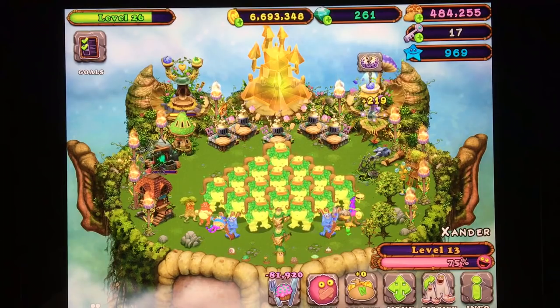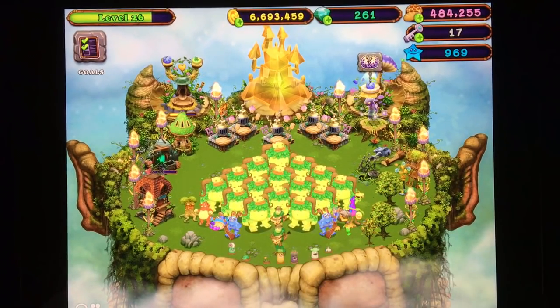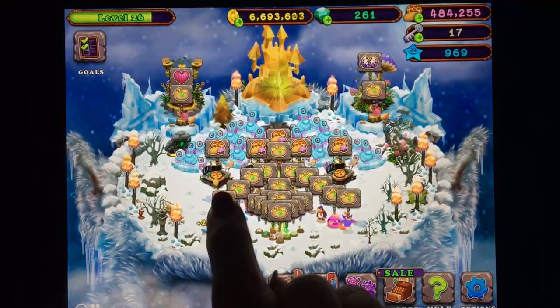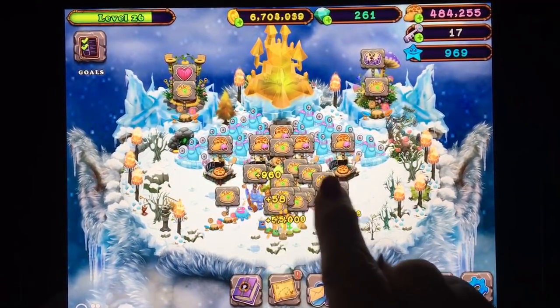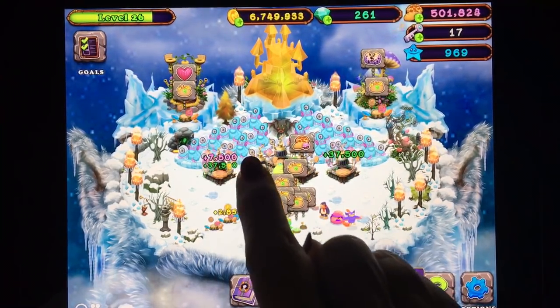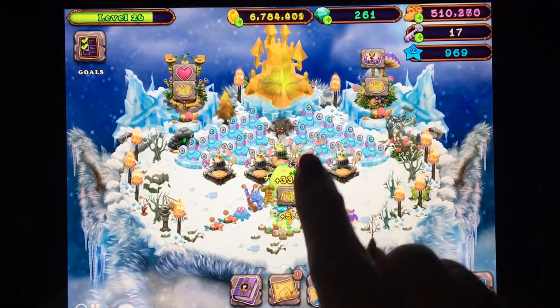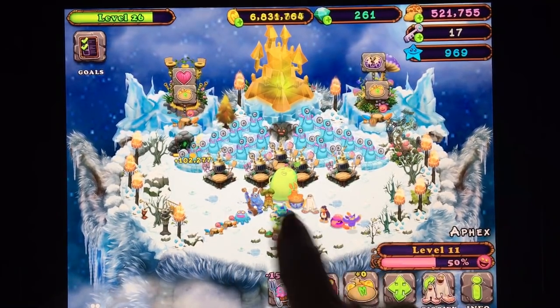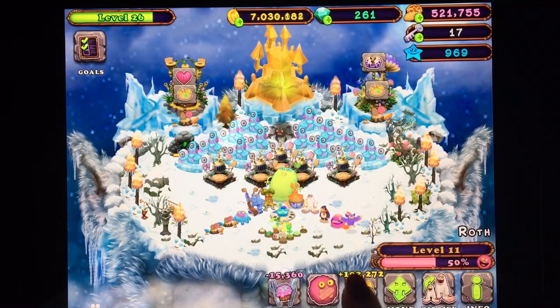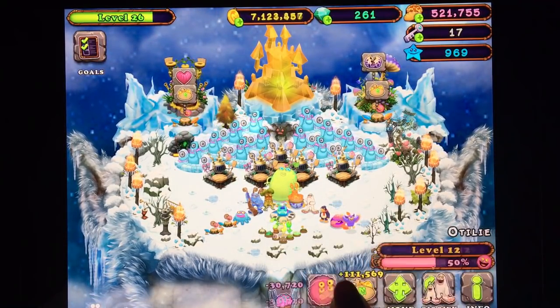So we're just collecting coins here. Let's go to Cold Island and collect coins here. We'll collect our food — all the pizzas that I baked here — and coins. And then we're going to be teleporting.